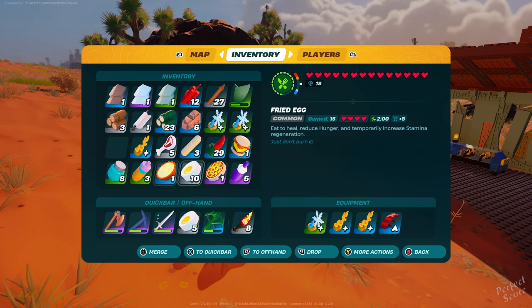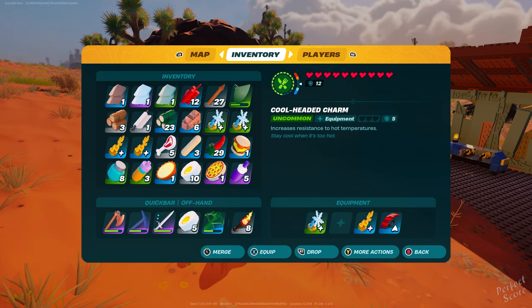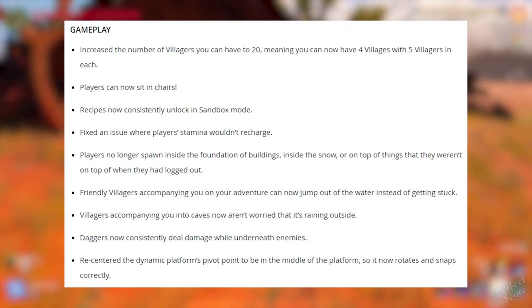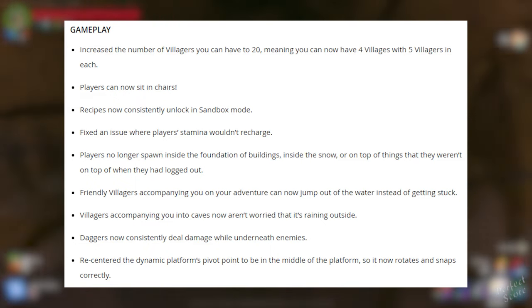I'm very happy with this update so far because they didn't only get a simple launch pad — they actually added a bunch of new elements to the game, which is good. There are also some major improvements, adjustments, and bug fixes. They've increased the number of villagers you can have to 20, meaning you can now have four villages with five villagers in each.